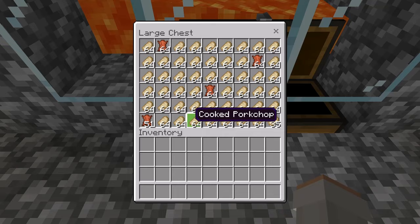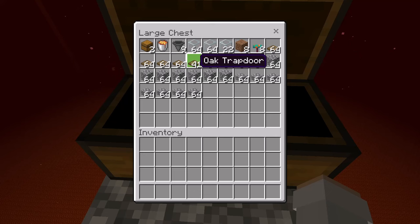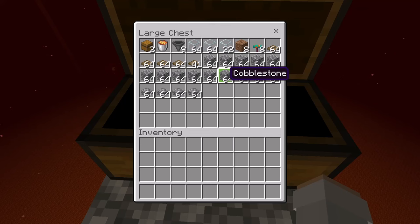For this farm you'll need 2 chests, 1 lava bucket, 9 hoppers, 2 stacks and 22 glass blocks, 8 dirt blocks, 8 warped fungus, 4 stacks and 41 wooden trapdoors, about 11 stacks of solid blocks. You can use any type of solid block you want except for solid blocks that burn. A couple examples of solid blocks that don't burn are smooth stone or cobblestone. And finally, some stacks of slabs.